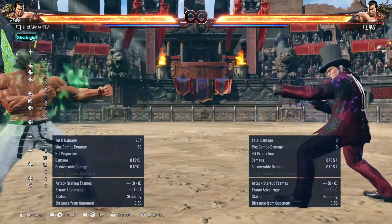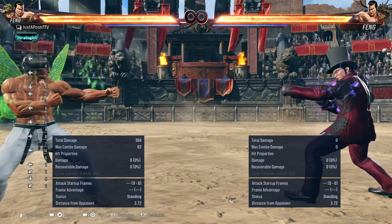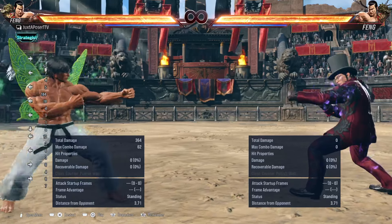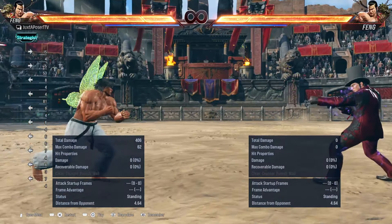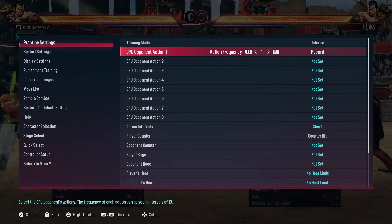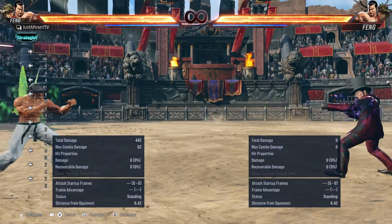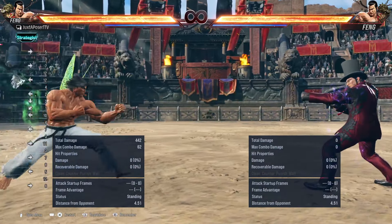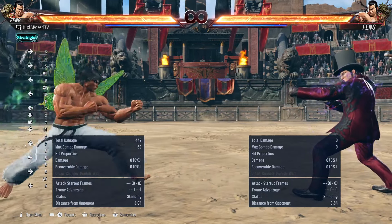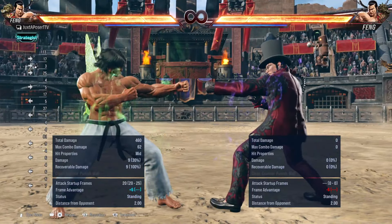Once your opponent is just kind of waiting there for you to do something, you can use one of the next options. Option number one is using a running move. If you see your opponent — they're just kind of sitting there, maybe holding back or trying to backdash — then you can use a running move. Running moves are generally plus moves which kind of start your offense, so they're great options to get in.